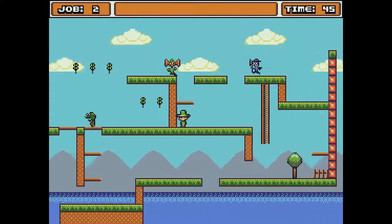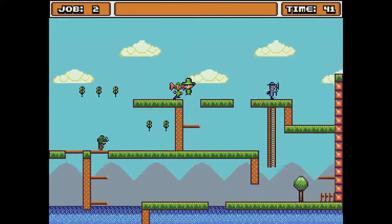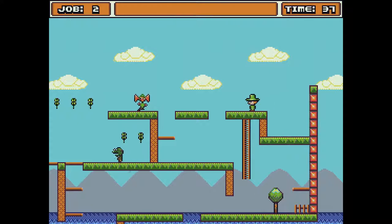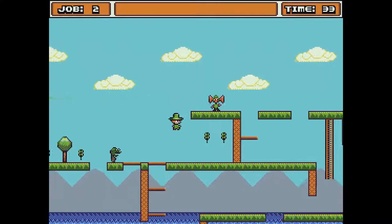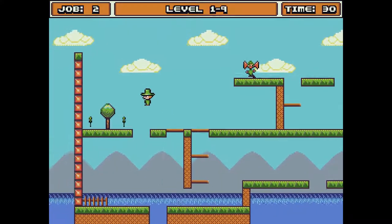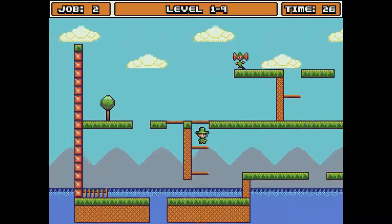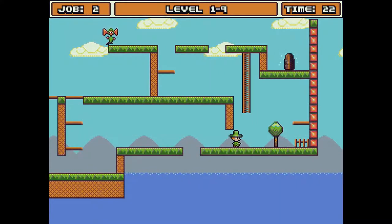It looks like they're going to have three new worlds, 48 new levels, and three new animals that you can use to help you. Here's one of the animals — actually, I don't think he's an animal. He's an elf. I don't think an elf likes to be called an animal. I think he likes to be called an elf. They're sentient beings. Elves demand respect.